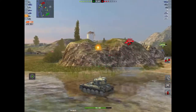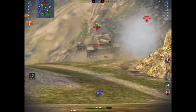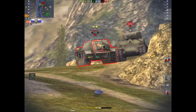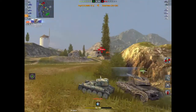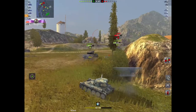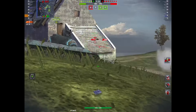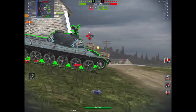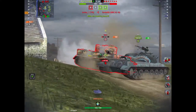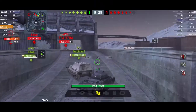Here we have two targets: an SU on very low health and an M4 on very big health. Focus the SU — take the low hit point tank out of the game. Why? Because by the time you've done that, you can go back and reload, and you've only got one gun left to face off against. Here there's a Tiger on low hit points because everybody's focusing him — get rid of him, get him out of the game. The less guns you have, the better it is for you in your autoloader.